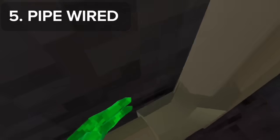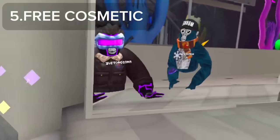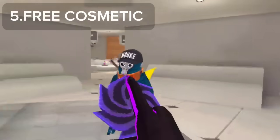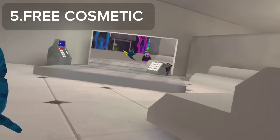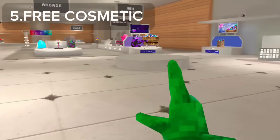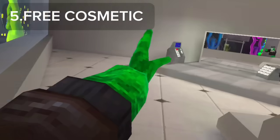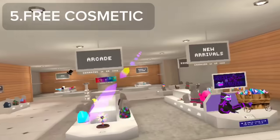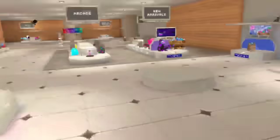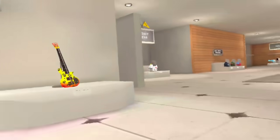This doesn't align. Next one — free cosmetics. Grab this, stop throwing stuff at me. You grab it, walk out, and you can just throw it — it's like a free cosmetic. The only way to get it back is to walk back, grab it, and walk back through. You can throw it again — one of those free cosmetics, it's really fun.